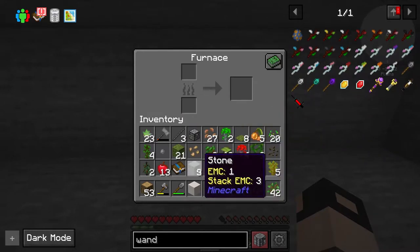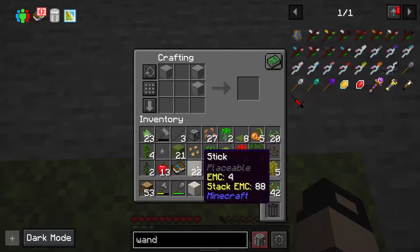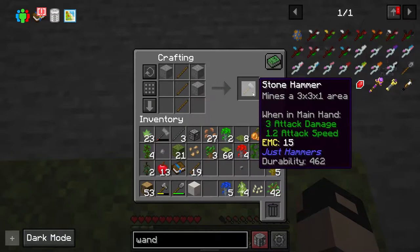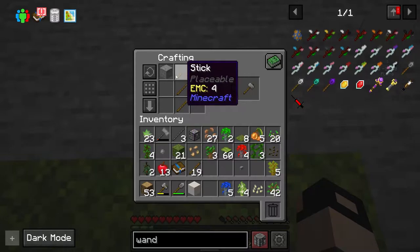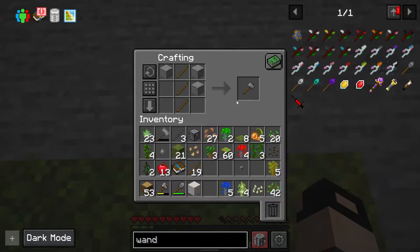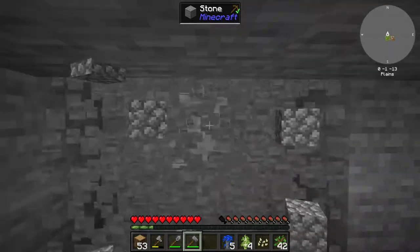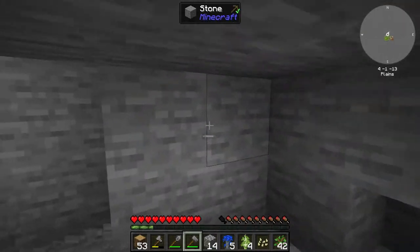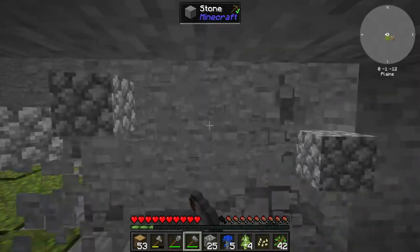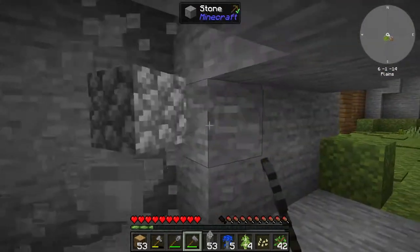These are stone rods. You'll need three stone rods and cobblestone - three wooden sticks and three stone make a stone hammer. Not this stone hammer - a hammer from Just Hammers. We'll make more later. It allows you to mine in three by three, making stone gathering much much faster. This is definitely recommended to save you time at the beginning.